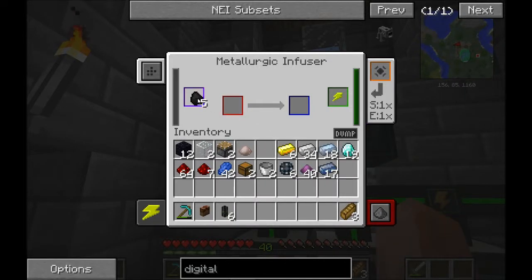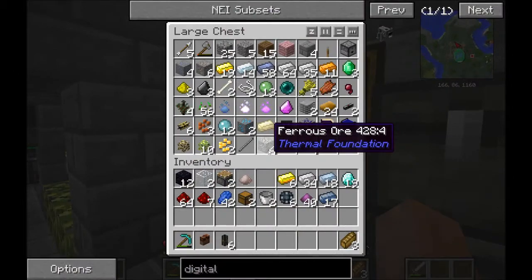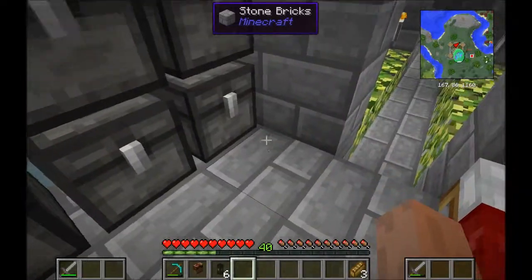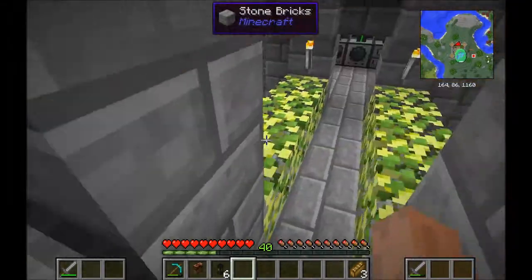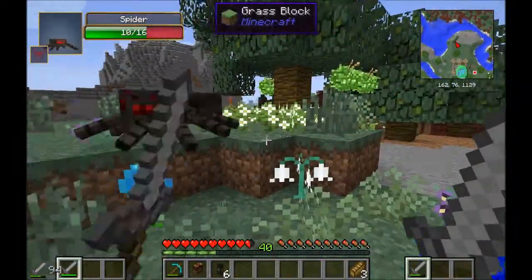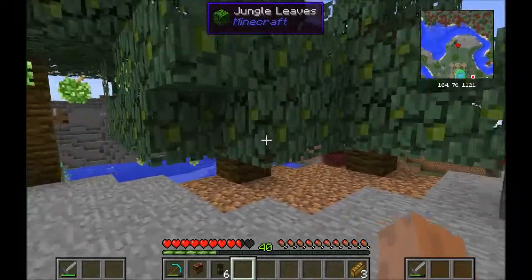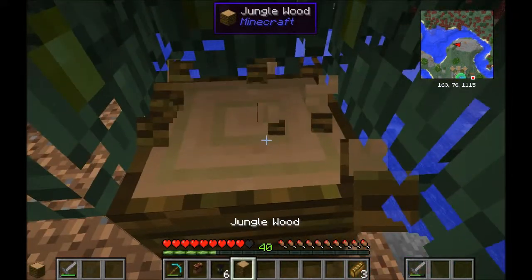I think I might need more coal now. Let's get ourselves some charcoal. Do we have any coal? See, this is why I need the digital miner — no redstone, no coal. Like, how can you not have redstone? It's one of the hardest things not to have in Minecraft. Like, once you've got yourself iron, it's one of the hardest things. Jungle trees in the middle of a mountain biome? That doesn't make sense.